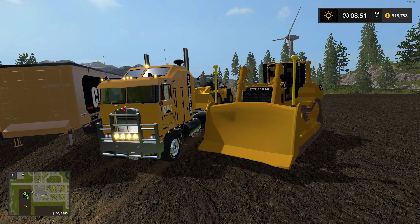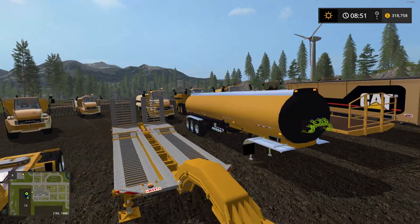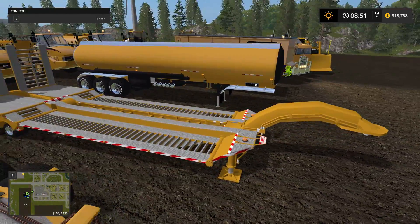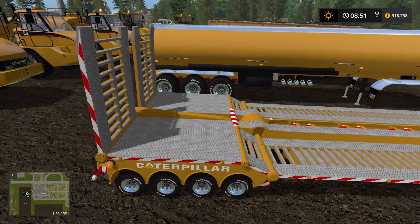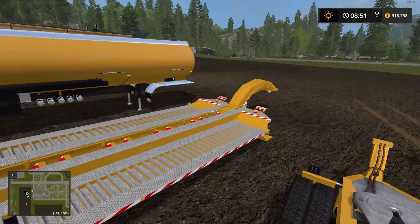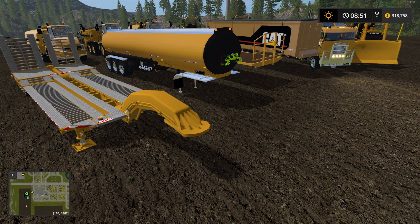Now the Cat Low Loader — this one has a gooseneck on it and a pretty cool shape. Price in the shop is $50,500 with a $5 daily maintenance fee. It's really low to the ground, has a quad axle in the back, and some cool little beacons on it. Very cool looking low loader.